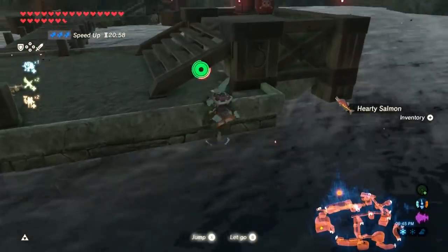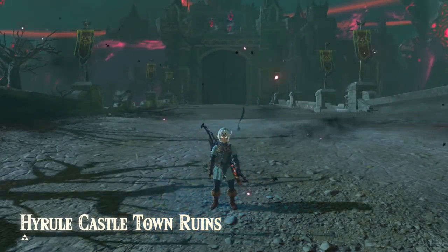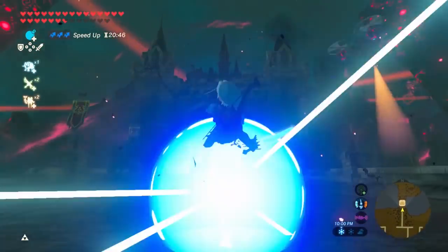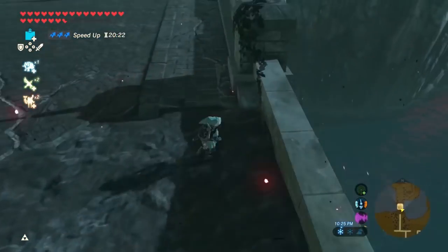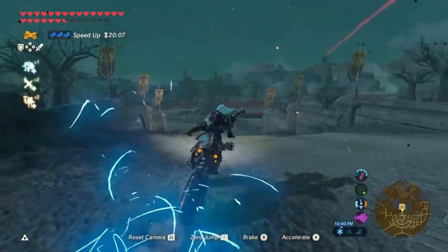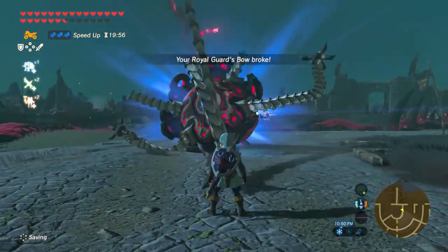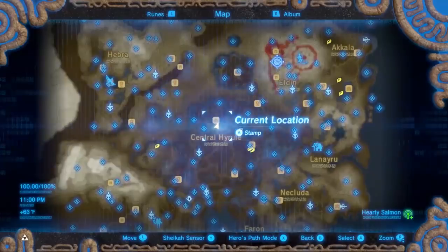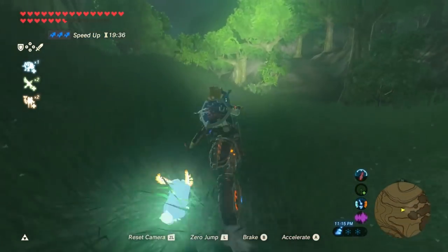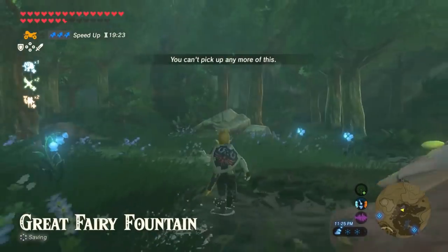After the hardy salmon are done, next is the rarer stuff, like Sanke Karp. But first I leave Hyrule Castle and grab whatever I can from the Guardian Skywatcher and one Guardian Stalker. Then I hit the Kakariko Village Shrine, go to the Great Fairy, and grab the blue nightshade, silent princesses, Endura carrots, and the single radish.